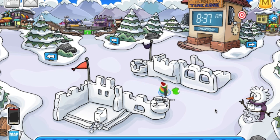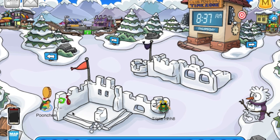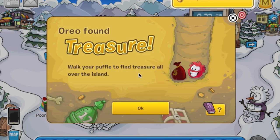Now I do believe that this takes a really, really long time, because I've walked around the island for I think at least 5 to 10 minutes and my Puffle found like absolute — oh, never mind, so there it is! Boom, digs down and you find 40 coins. Oreo found treasure — walk your Puffle to find treasure all over the island.